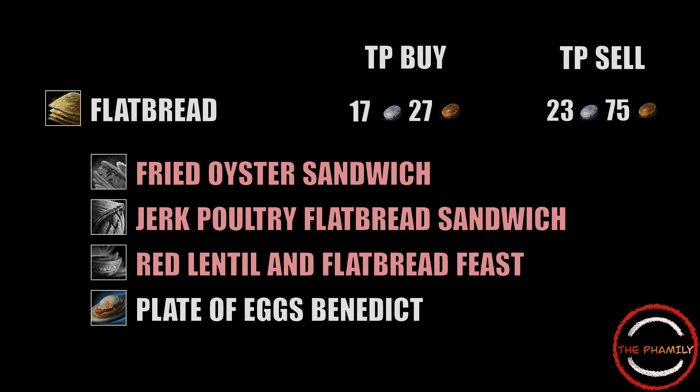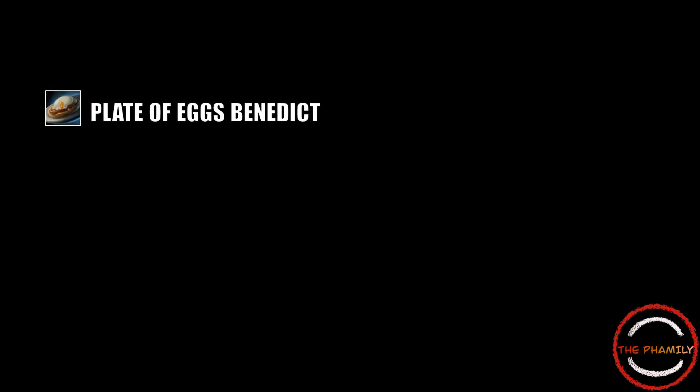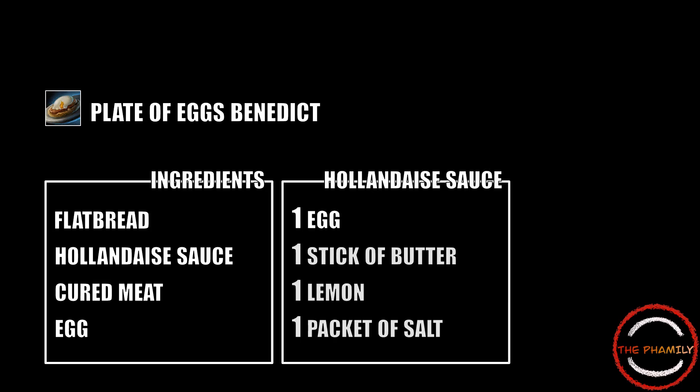The recipe I'm talking about is plates of eggs benedict. These require the flatbread we've already been crafting, as well as a jar of hollandaise sauce, pieces of cured meat and of course an egg. The jar of hollandaise sauce's recipe isn't instantly unlocked on a cook, but can be discovered by combining an egg, a stick of butter, a lemon and a packet of salt. At the moment you can actually buy the finished product for about the same price on the trading post as the sum of all the ingredients.